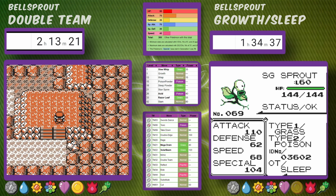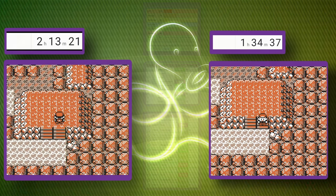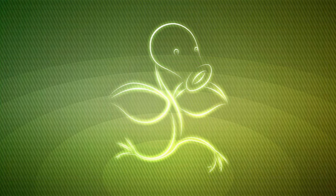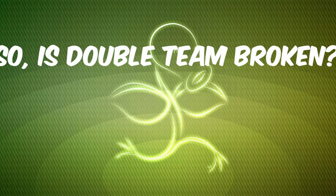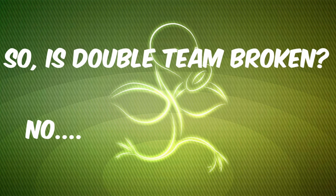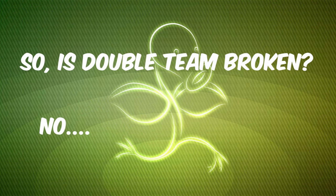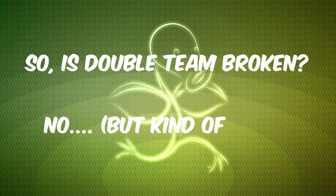So how did these two runs do? In the end, Sleep Powder and Growth was so much stronger than Double Team — it was kind of ridiculous. Double Team is supposedly this incredibly broken move, and it was for certain parts of the run. It did really well when opponents took multiple turns to knock us out, and in spots where we had easy setup Pokemon like Sandslash just using Poison Sting. But this strategy completely fails at the end of the game.